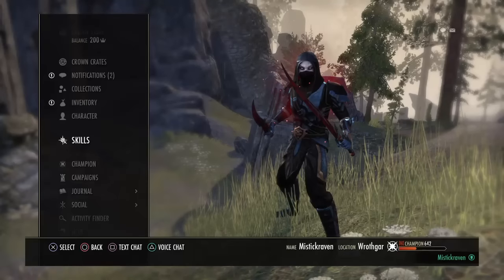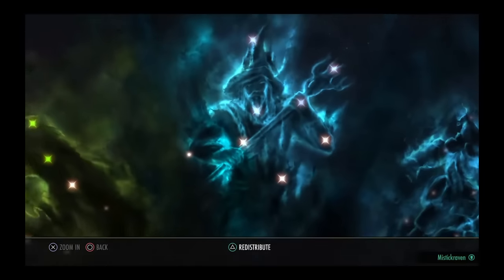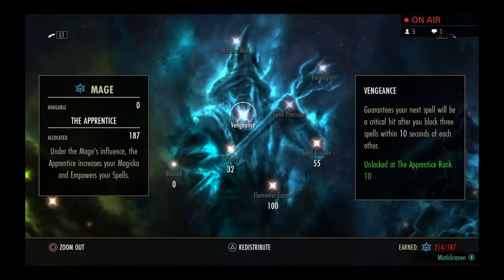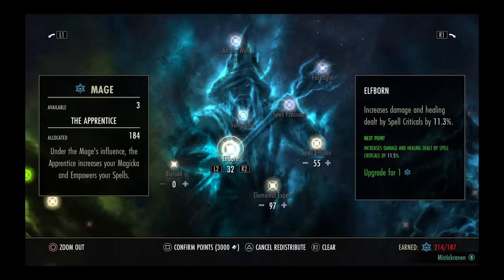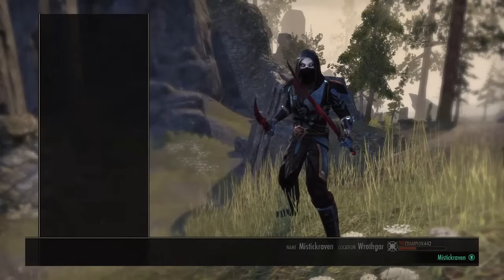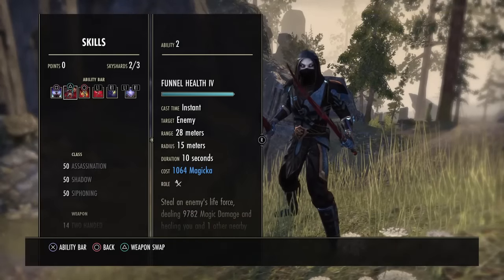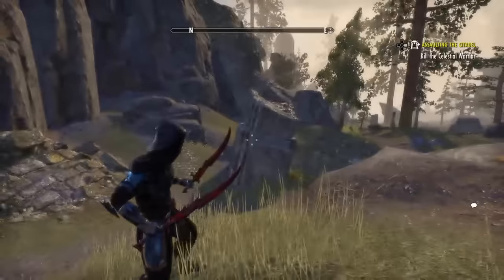Now I'm not going to do anything dramatic other than switch it by 0.5% - that's it. Something so stupid. So we're going to drop this down to 24.5. Our Elfborn was at 11.3 and we're going to allocate only three points into Elfborn. Now this is what you guys are going to notice - it's now dealing 9,007.